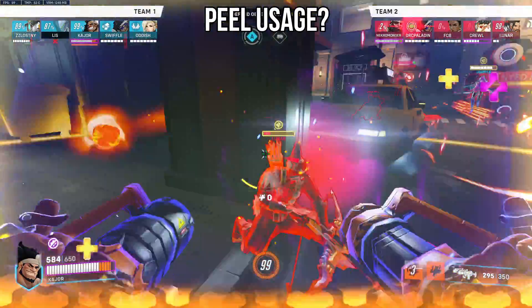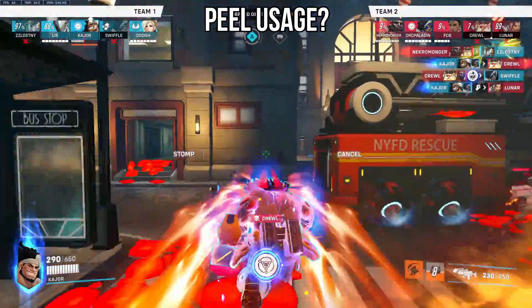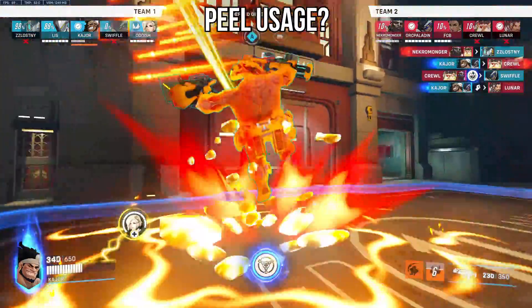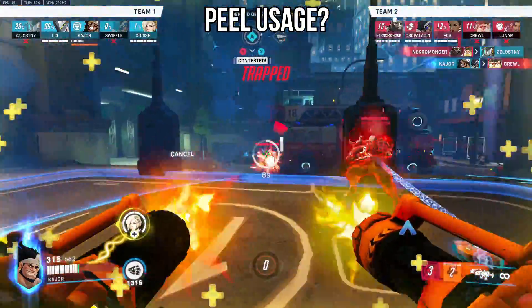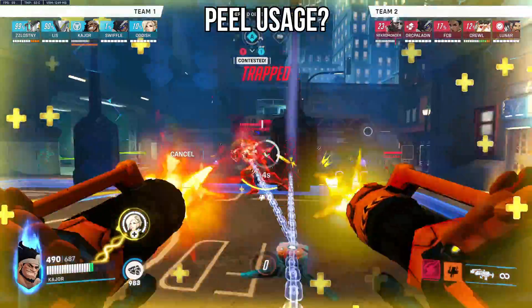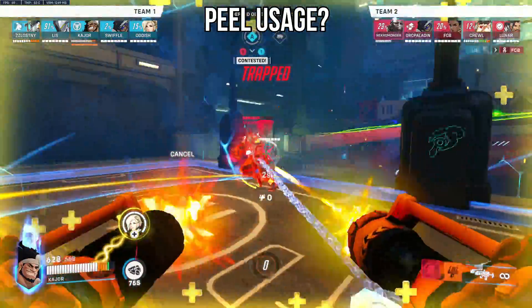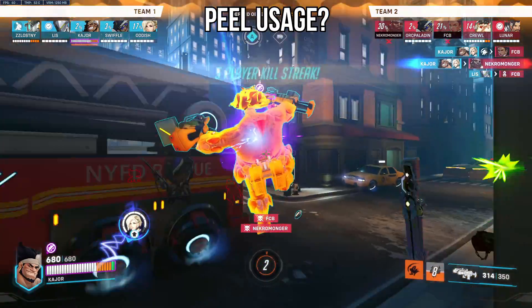Now, are you going to use this to peel your supports if they're getting dove? Not really, because of how much burst damage dive does — unless you're sitting directly on top of your backline, which is never really going to happen, I don't really see you using this ability defensively for your teammates as a performer peel. Instead, I see this being used to amplify existing aggression from your own teammates on the front line.